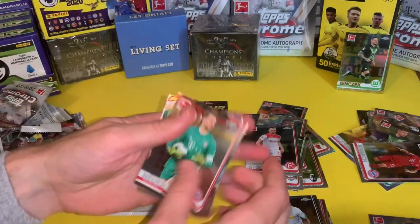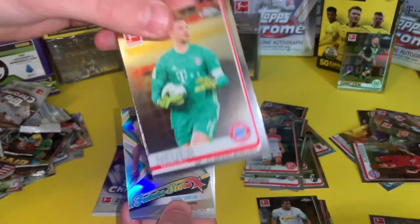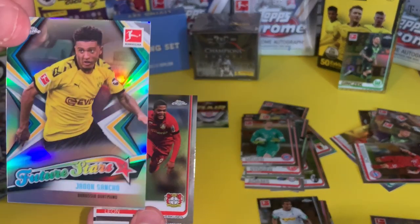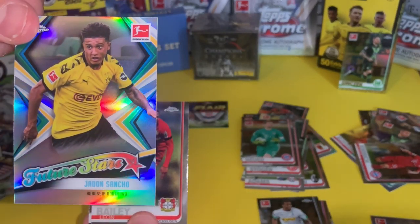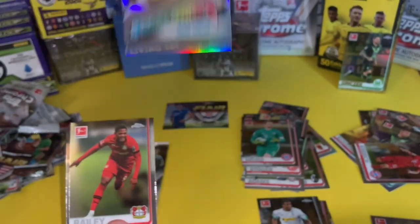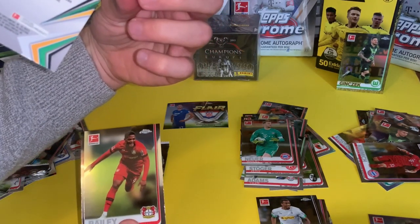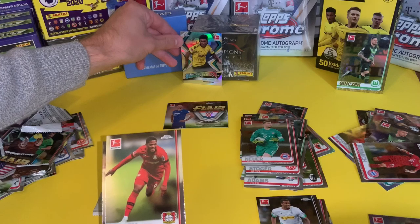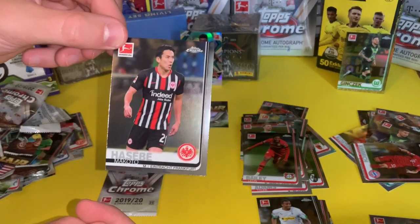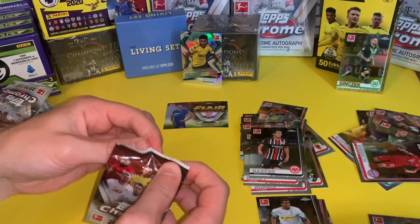Manuel Neuer — the big Bayern Munich German, fantastic keeper. Jadon Sancho, Future Stars — that's what you want to see! That's a good pull, happy with that. Easily the best card so far. I think it's just the base Future Star. Leon Bailey and Makoto Hasebi. Great to pull Sancho in that — that's fantastic.